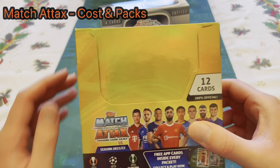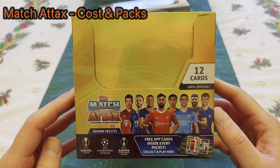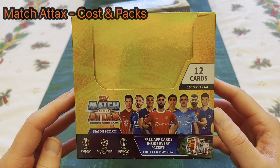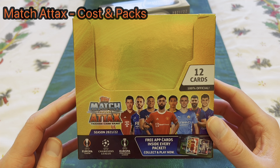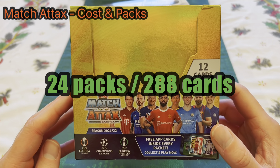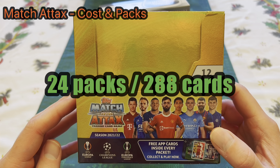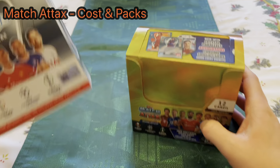When you look at the Match Attax standard set, you get 12 cards per pack and 24 packs per box, giving you 264 cards per box. When you compare it to the Chrome cards, you get 4 cards per pack and 18 packs per box, which works out to just 72 cards per box — significantly fewer.